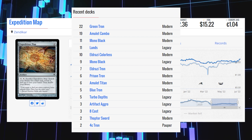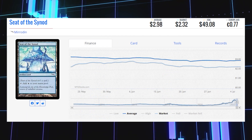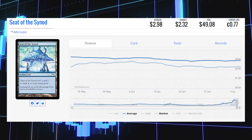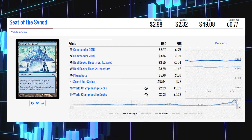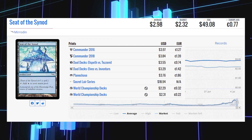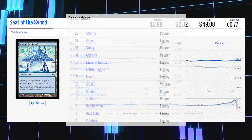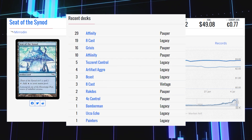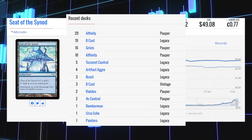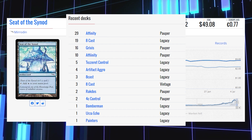Seat of the Synod from Mirrodin is an artifact land on our list at $2.32 for its market price and its average price is $2.98. This card saw some other reprints: Commander 2016 at $3.97, Commander 2018 at $3.84, and the Planechase version at $3.76. This card sees some Legacy play in 8-Cast decks, Tezzeret Control, and Artifact Aggro, but sees most of its play in Pauper in Affinity decks.